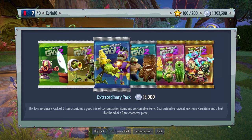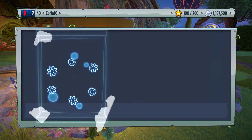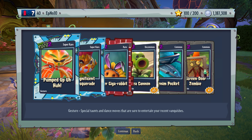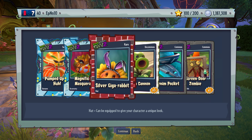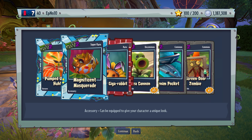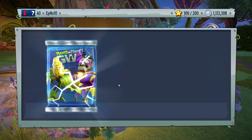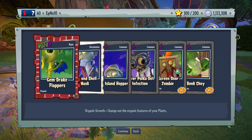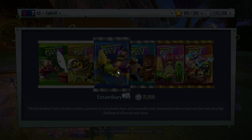I was scared there for a second — I thought I disconnected or something and the progress was lost. But really, PopCap? As long as your mouse is moving, I don't think you should disconnect me. Good thing they kicked us out because look at this — denim pocket. Silver giga rabbit. Magnificent masquerade — that looks nice. Pumped up — that's a gesture. Really nice pack. PopCap gave us that because they just kicked us out spontaneously. Now we got the gem.